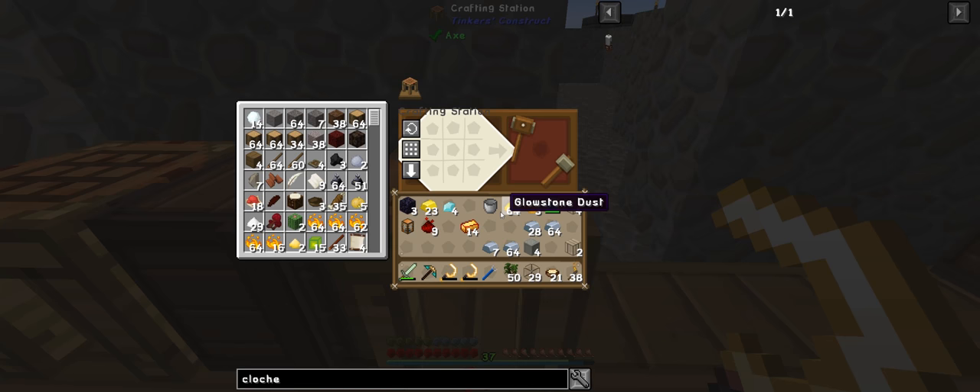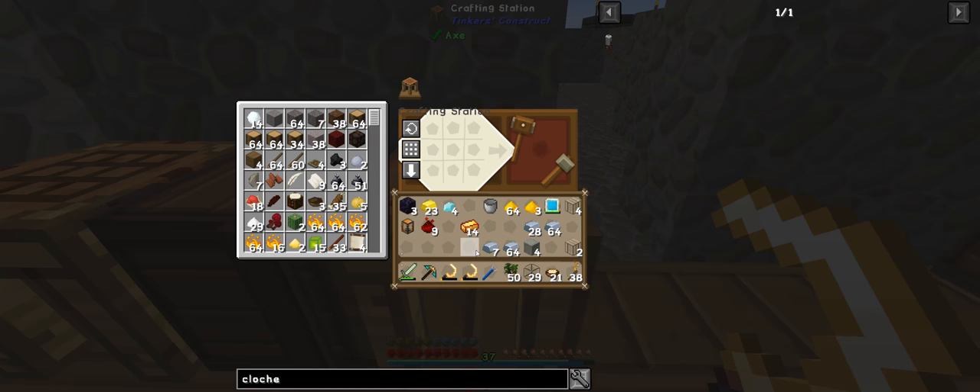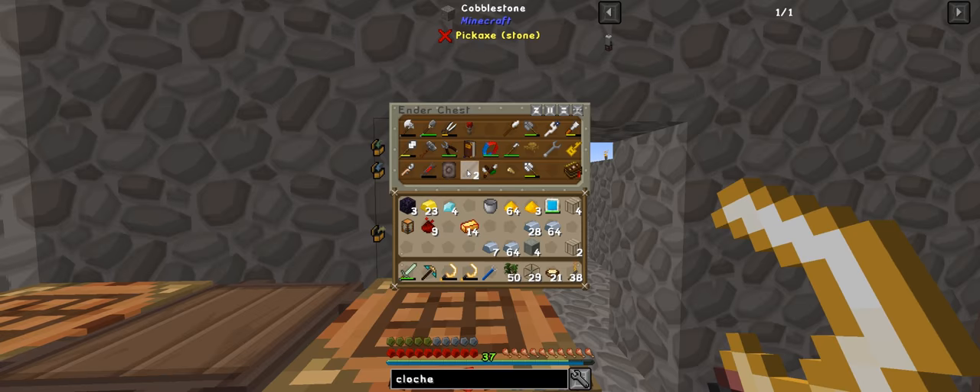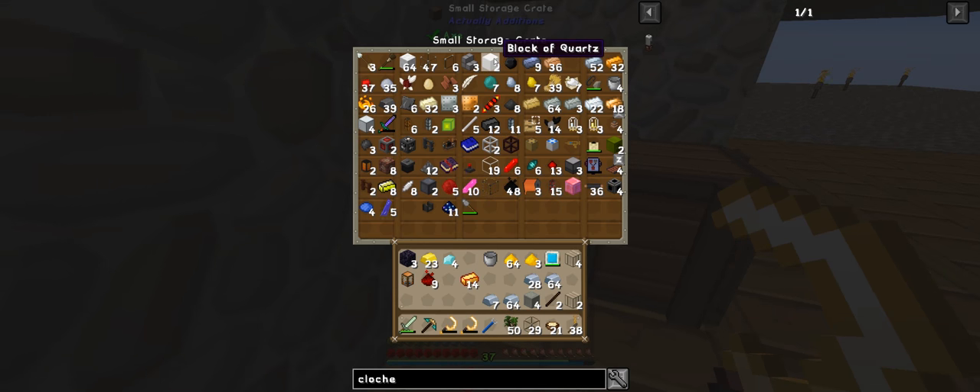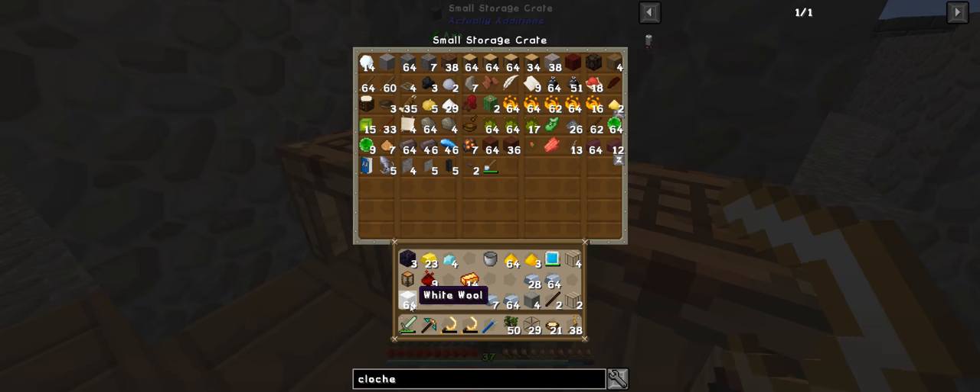Now we need to make the casing. Do I actually have any of the other casings? We've got a block of quartz right there — I did not realise that. And a full block of white wool.